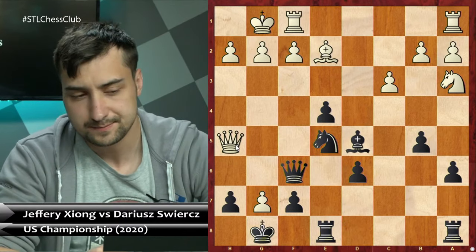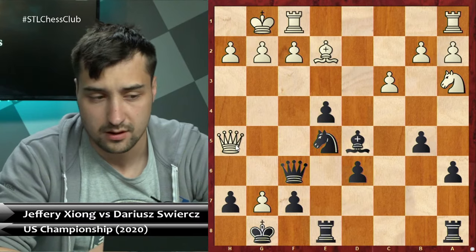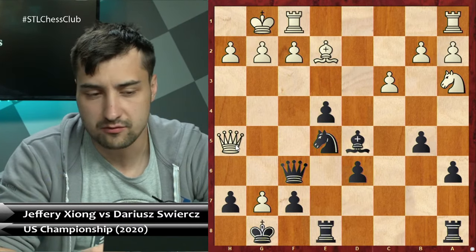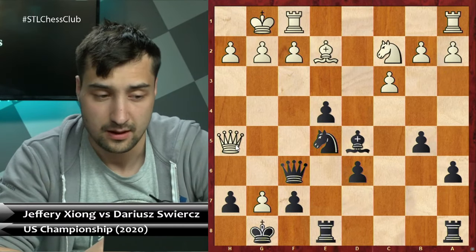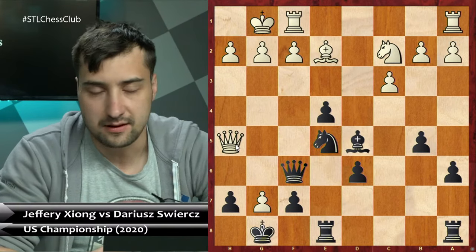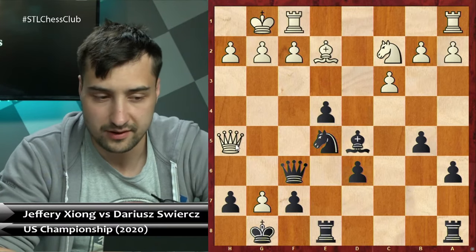After short castle, Qf6 — this is basically the critical position. Right now White has a big choice, and Jeffrey played pretty quickly the move Nc2. This is the move I hadn't analyzed in the past, but I analyzed something very similar. I have to say that I didn't expect Jeffrey to play this line, so I didn't quite remember everything here.